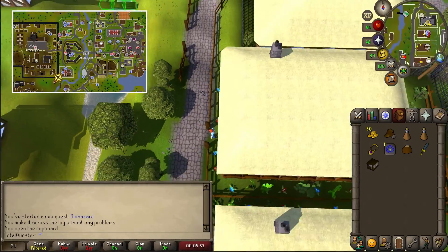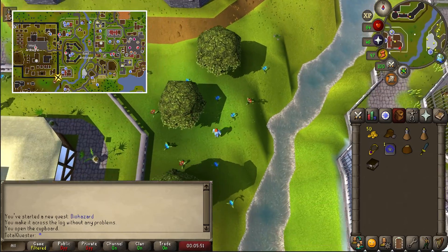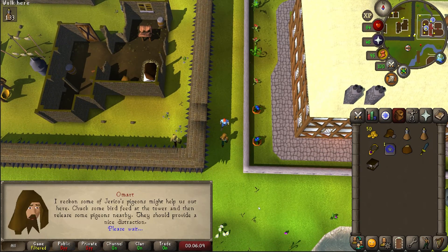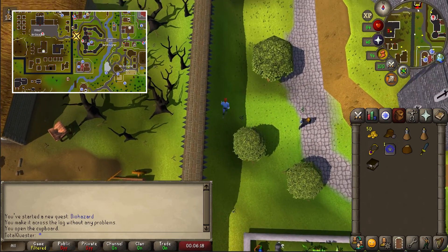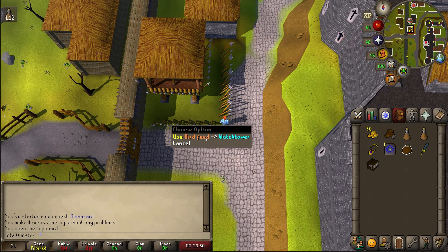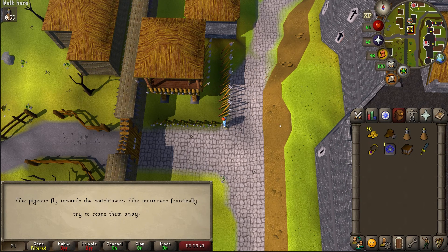Run southwest going across the bridge and continuing further southwest. You'll find Omard hanging out along the wall between East and West Ardougne. Talk to him and then spacebar through the chat. After this, run north until you reach the gate leading to West Ardougne. Stand on the corner where the wall and the watchtower meet, and then use your bird feed on the spikes. After this is done, select open on your pigeon cage to let loose a bunch of white pigeons.